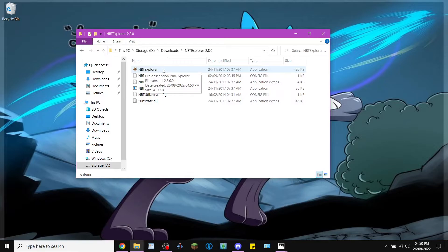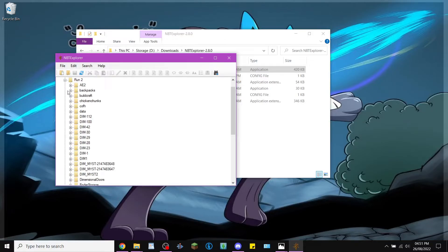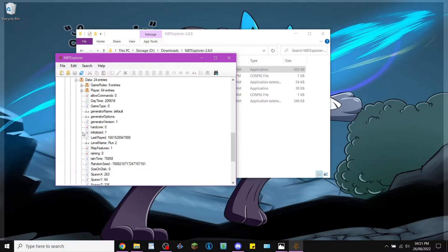Run the explorer. It should open up this window. Find your save that you want to edit and open it up. Scroll down to the level.dat and open that up. Open up data, find where it says player, and go ahead and delete this. Then hit save and close it down.